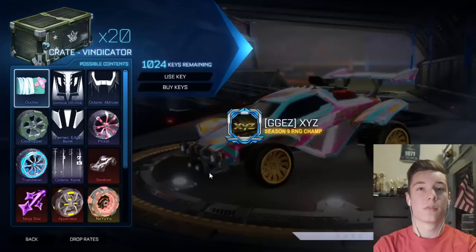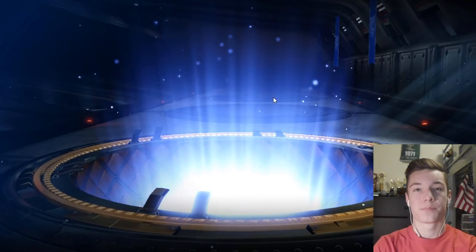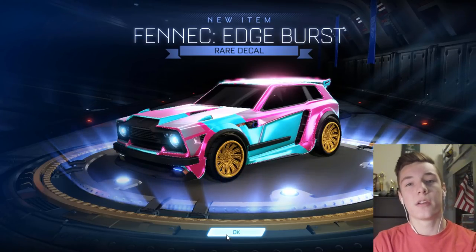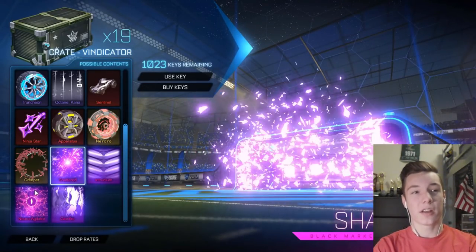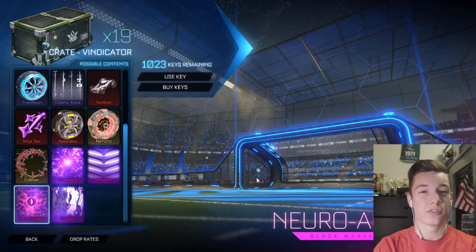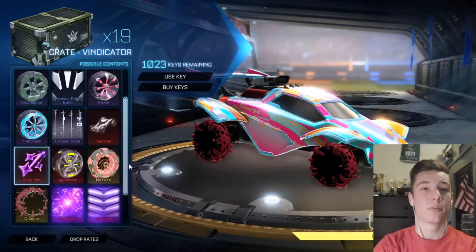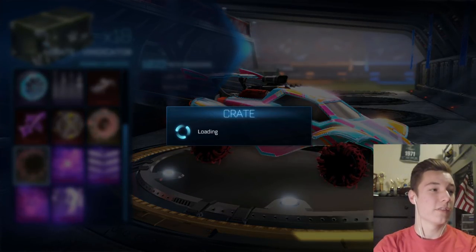I'm going to start with Vindicator, because why not? I figured I'll just start with that one. I think the Vindicator crate is one of the most valuable crates, because you get Shattered in here and the Neuro Agitator, which on average the Titanium White and Black versions go for like 80 to 90 keys each right now, roughly. And then obviously Creepers painted black or white are a good 20 or 30 keys, depending on which color you get. So I think all the top-tier items in this crate are quite valuable.